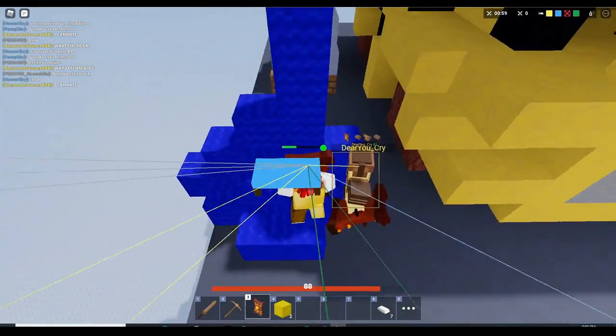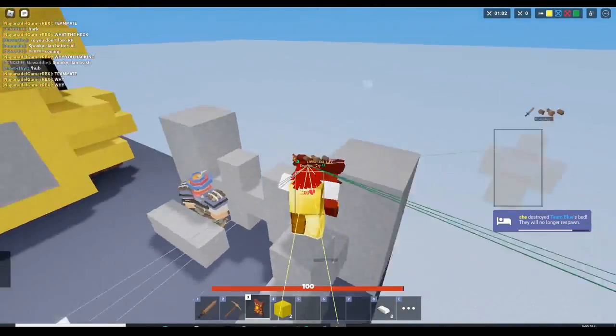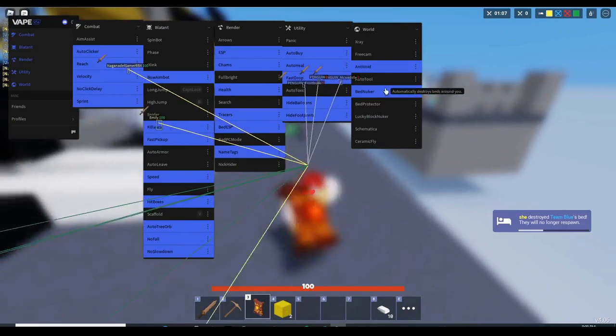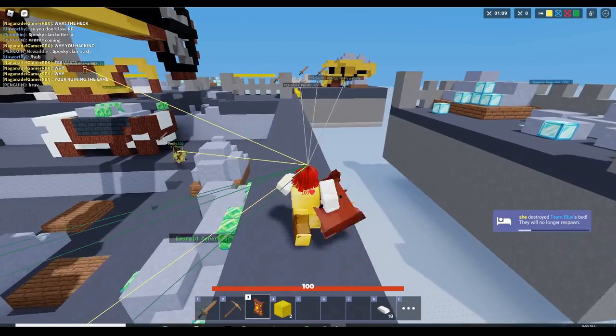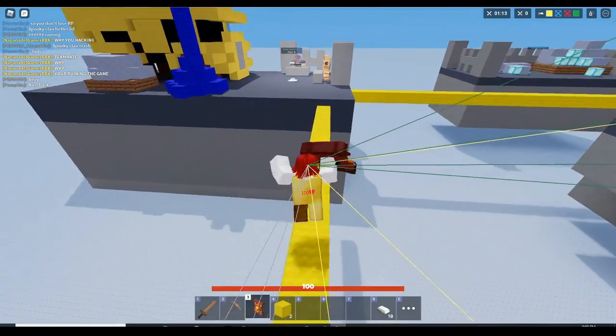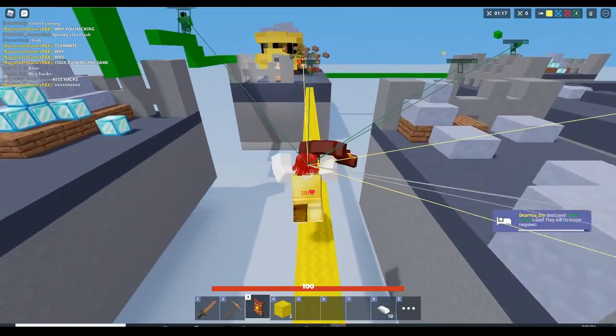This is bed nuker by the way. Once you get near to a bed, it auto destroys it. It's in your settings too. The bed nuker is right here — it automatically destroys the bed around you. Really really useful, I recommend using it. Everything I have on has a reason why it's on, and everything I have off has a reason why it's off.